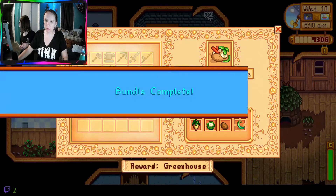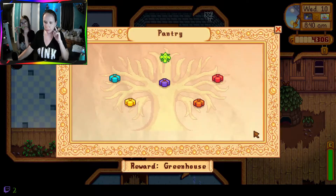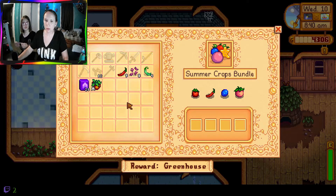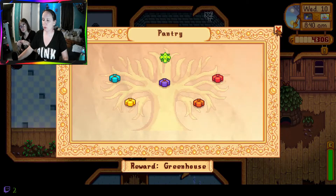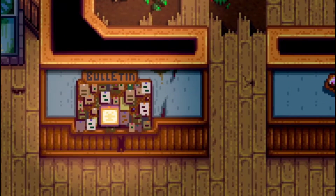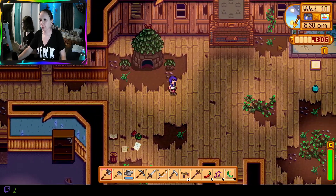Oh I just need the green bean for this. What do I need the pepper for? The green bean is what we just put in the bundle to get the reward - it's gonna open up a new thing. Yeah, we need a whole bunch of stuff for that. We need apples for that, so that's why we have to get the fruit bats. Remind me to bring the winter root because we need them.